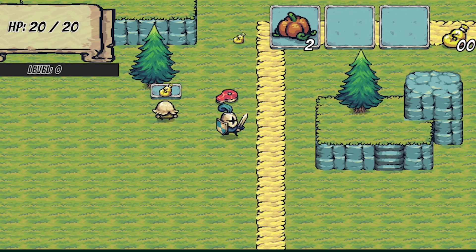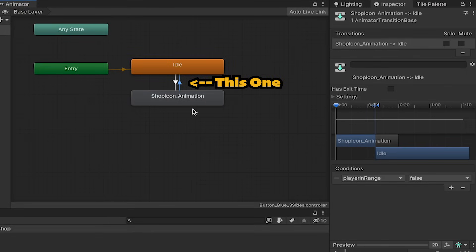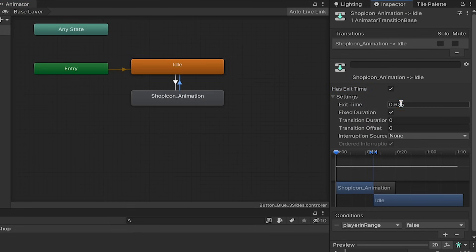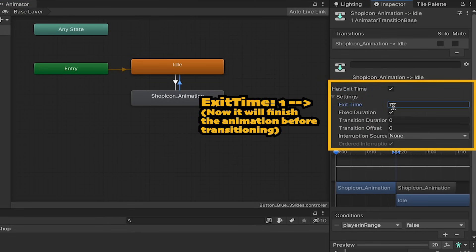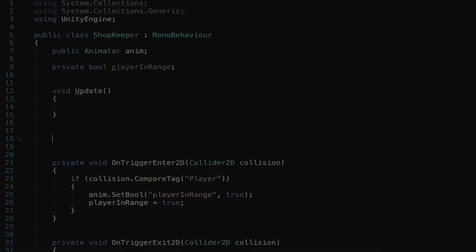I don't love how abruptly that jumps to a halt at the end. So I'll click on the transition that goes from the icon animation to idle and return it to have an exit time of one. That way we'll play the entire animation through before it turns itself off.